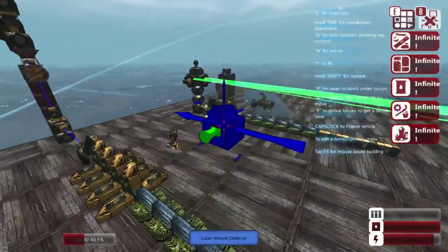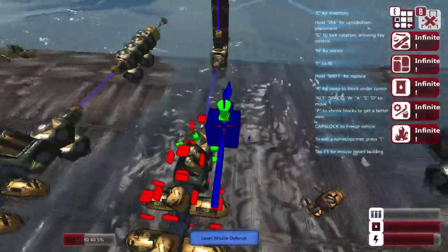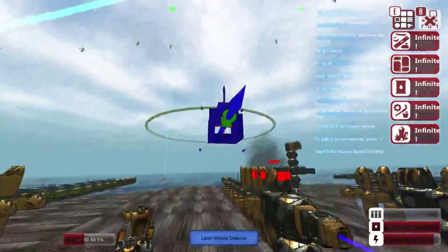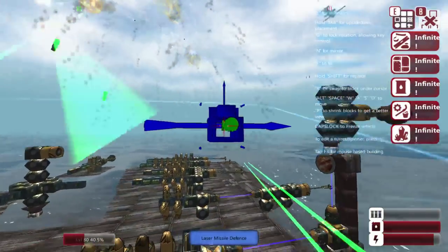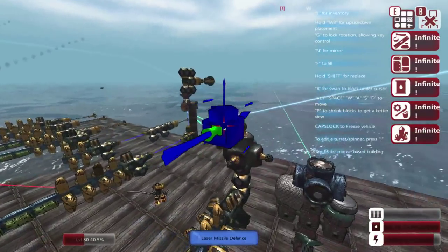You definitely want to have multiple of these around your ship if you can. You could create a little tower of anti-missile defense. This also makes a good reason to use the laser transceiver system to transmit it wherever it's needed. It's doing a fabulous job — one of them hit, so it's not perfect, but it's doing the best it can.